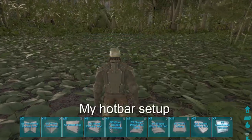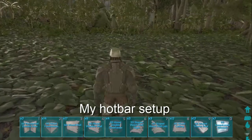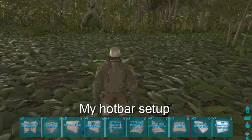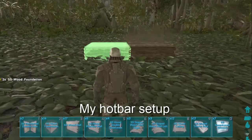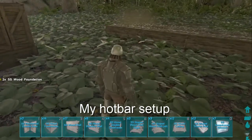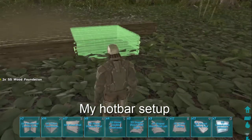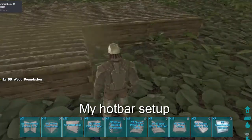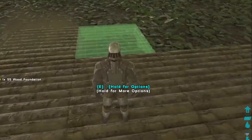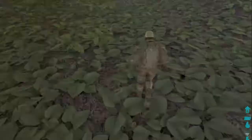I'm going to build this house from the items in my hotbar. Starting with the foundation - we're going four wide and three deep, with two at the front. That gives us a four by three foundation with two at the front for the apron.